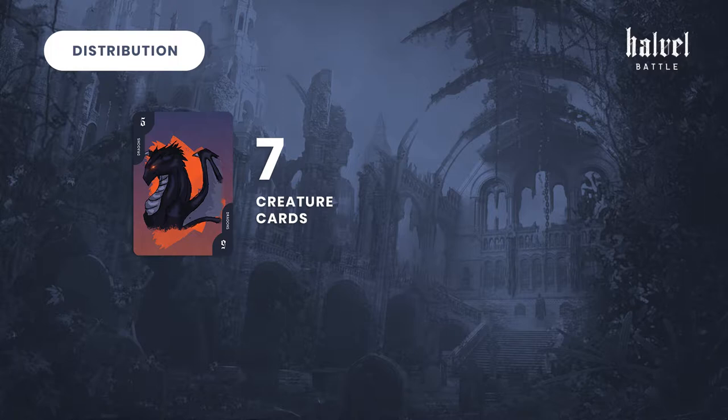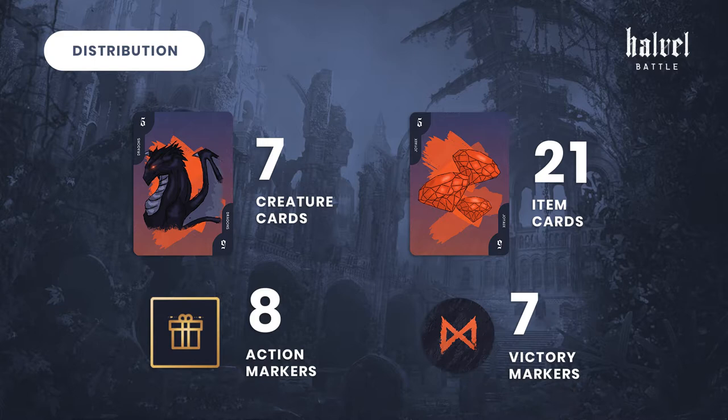Here are the components of the game: 7 creature cards, 8 action markers, 21 item cards, and 7 victory markers.